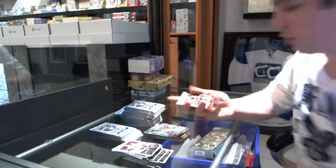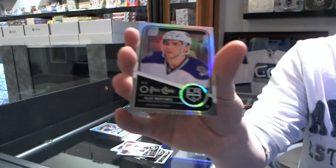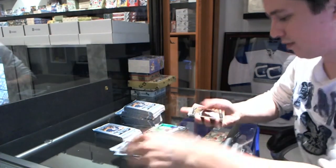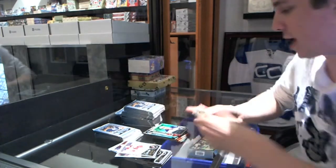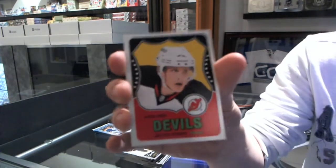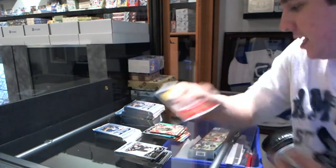We've got a retro for the Blue Jackets' Christian Guselius, team leaders of the Carolina Hurricanes, and a rainbow for the LA Kings' Alec Martinez. We've got a legend for the New York Rangers' Andy Bathgate and a retro for the Hawks' Victor Stahlberg. And a 10-11 update rookie retro for the New Jersey Devils' Matthias Tenby.